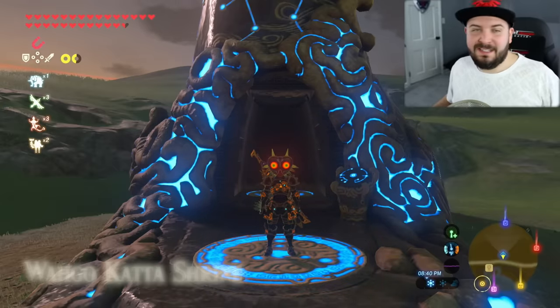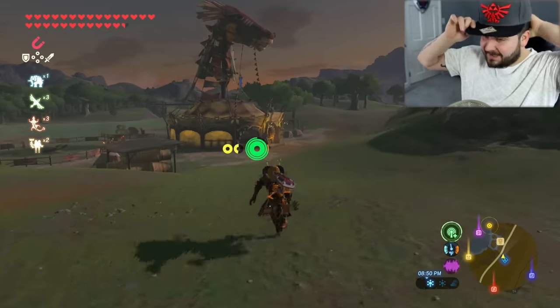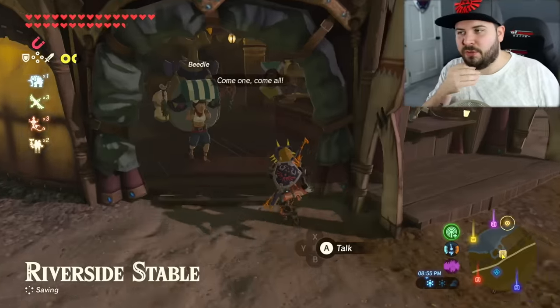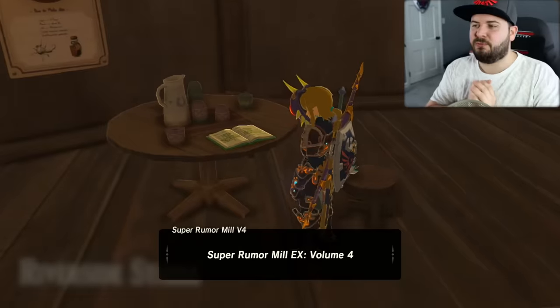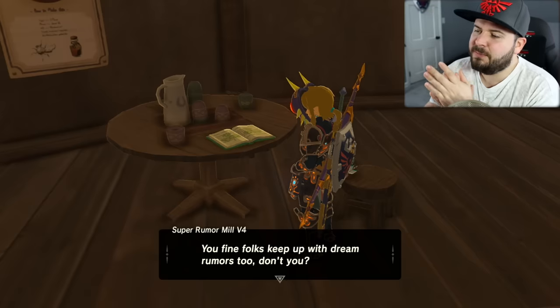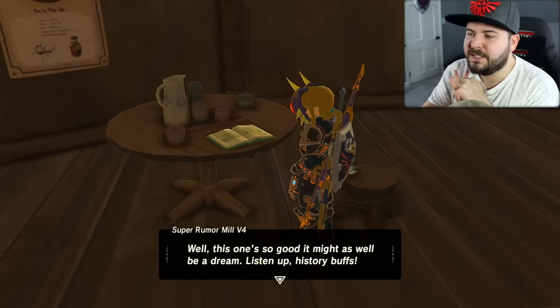Just for the record, this one drove me nuts. For this, you need to make your way to the Riverside Stable, and coincidentally, the same as the horse armor and every other time, there's one table and there's a book on the table. This is Super Rumor Mill Volume Four: 'From the moment I wake to the moment I sleep, my mind is full of rumors. You find folks keep up with dreams and rumors too, don't you?'